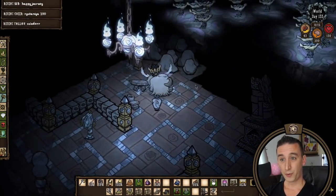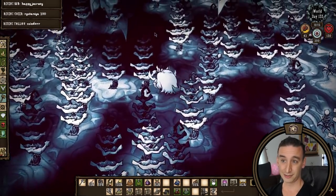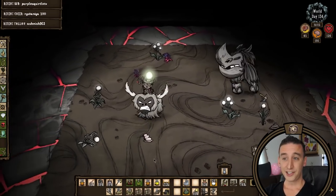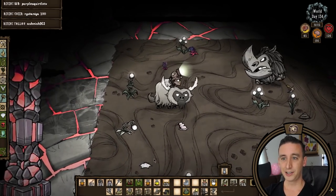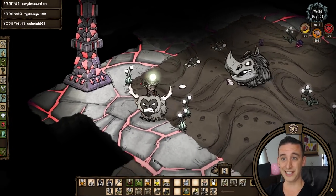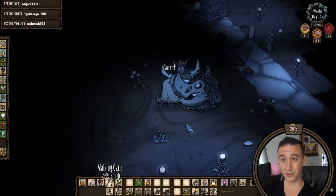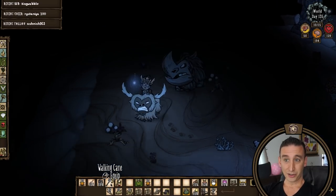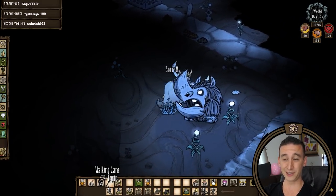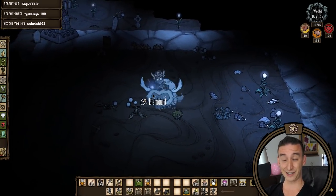If you forget to grab a thulacite from the ruins you can mine one of the Archive statues for a piece before leaving. Be sure to bring at least one back with you so you can craft an Astral Detector. I fought Ancient Guardian again using a combination of marble and gold rounds. I was trying to save my cursed rounds for Antlion so towards the end I resorted to the beefalo's melee attack. It's doable, just kinda risky — a beefalo can only take about 10 or 11 horns up the nose before dying. The loot was 3 greens and 10 thulacite. Super nice.